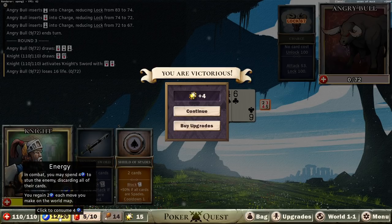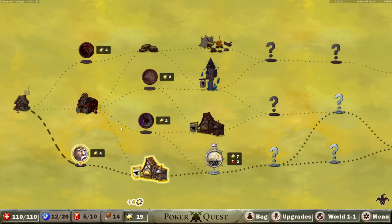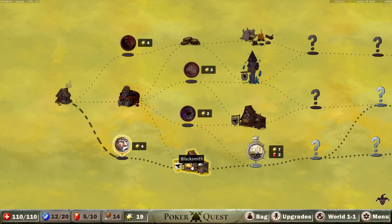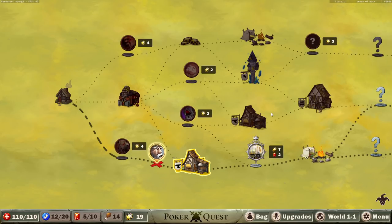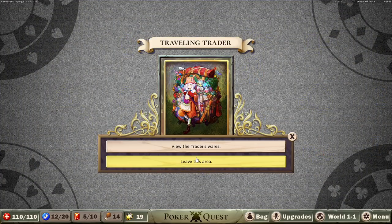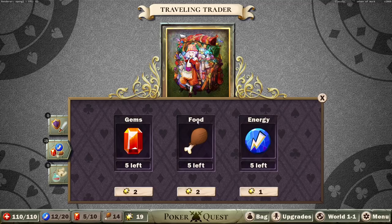Gems and energy we'll showcase a bit more in the future — they're basically just in-fight spells we can utilize to make fights easier, and they recuperate after fights. Pay some of your poker chips to upgrade an item of your choice, and you may upgrade multiple times but the cost goes up each time. The game really wants me to explain gems now. You can spend one of them to draw two extra cards — if you got a bad draw and you're in a pickle, you can spend one to get a better hand, giving you four cards to choose from.